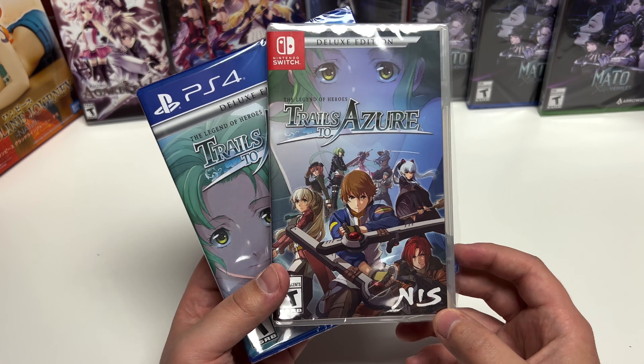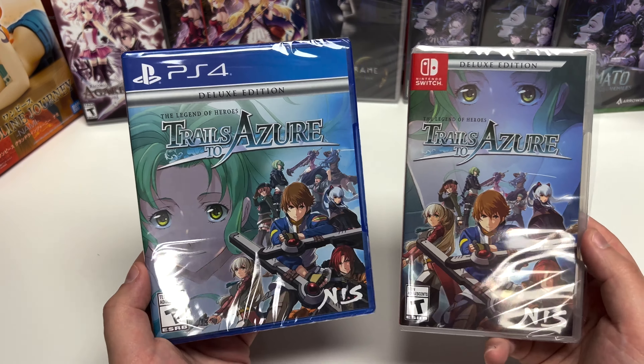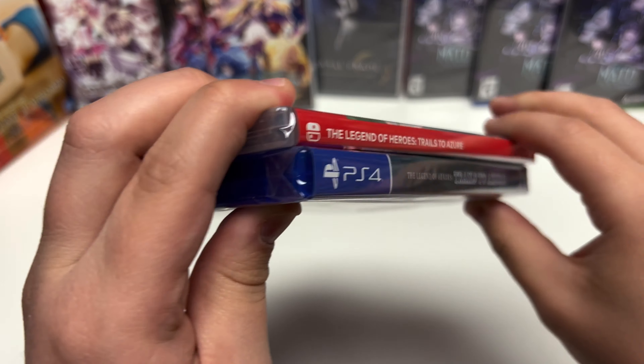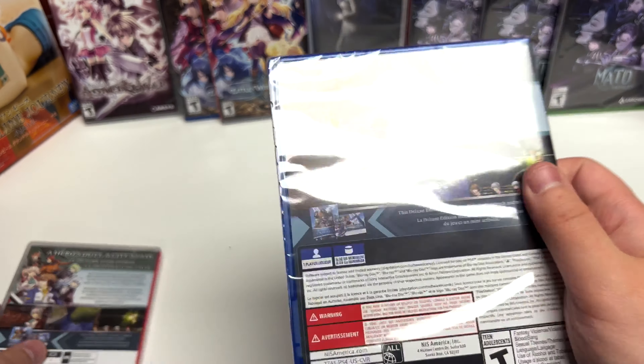This is an NIS game and it's rated T for Teen. I'll show both artworks. For the spines, the Switch has the standard red and white, and the PS4 is a continuation of the cover art. These are Y-fold copies. Let's start with the PS4 version.